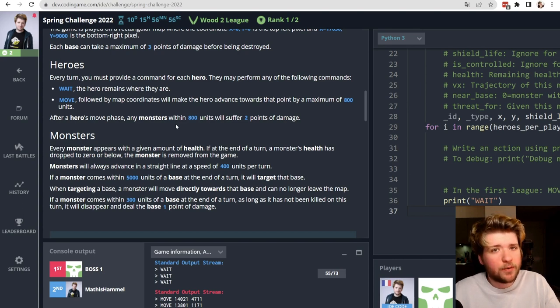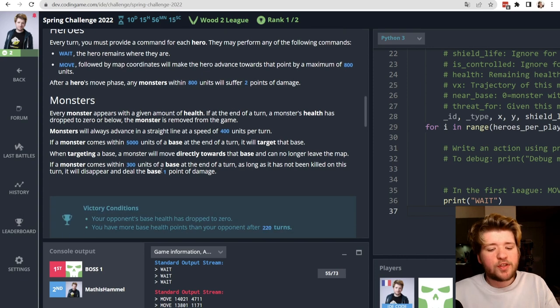The game is turn-based. Each turn we specify an action for every one of our three heroes — either wait or move towards some position. Units move by a maximum of 800 distance units per turn. After heroes move, any spider within 800 units of a hero takes damage. Monsters move in between turns by 400 units, so our heroes move twice as fast as spiders.